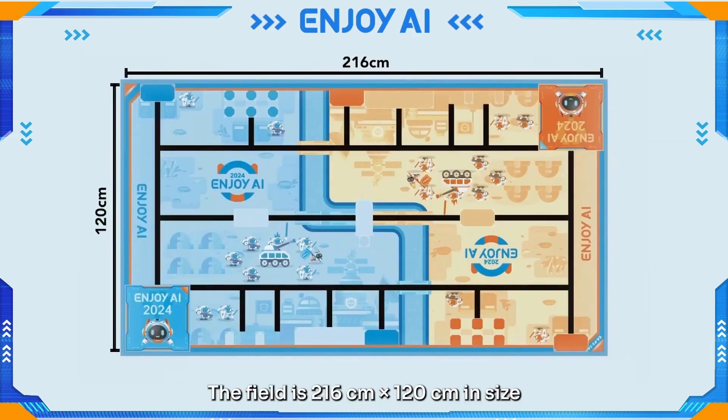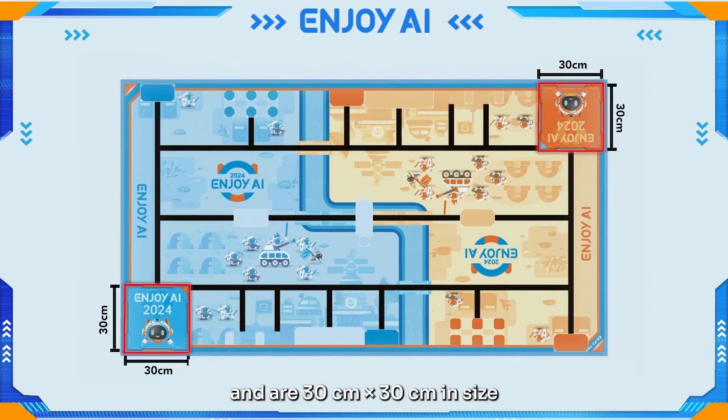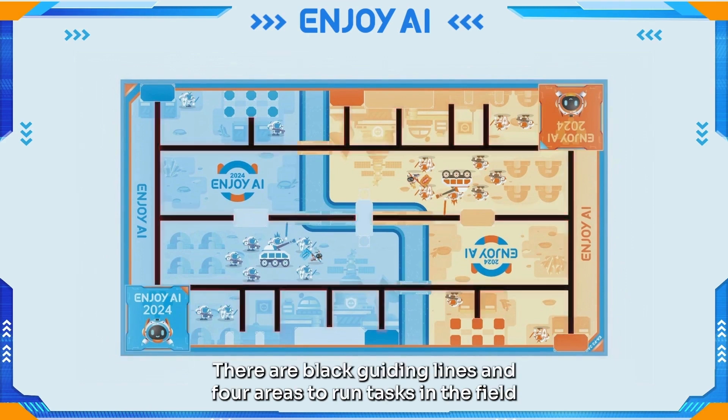The field is 216 cm x 120 cm in size. The two bases are in opposite corners and are 30 cm x 30 cm in size. There are black guiding lines and four areas to run tasks in the field.